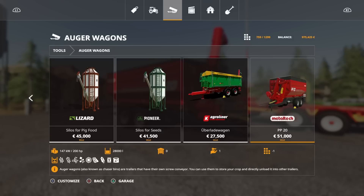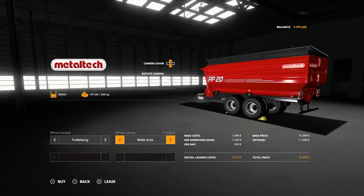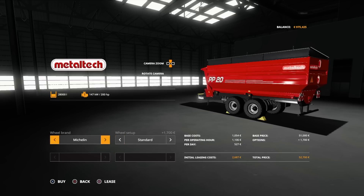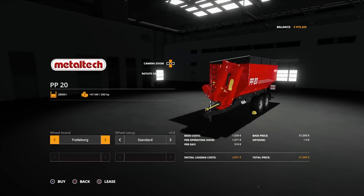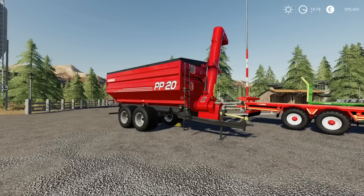Options available are on the tyres: Trelleborg standard or wide, and Michelin standard or wide. The cover comes as standard. I know I say 'very quickly' and people say the reviews take too long, but if I don't show things, people ask why I didn't show the auger open and closed — so I try to get it all in.